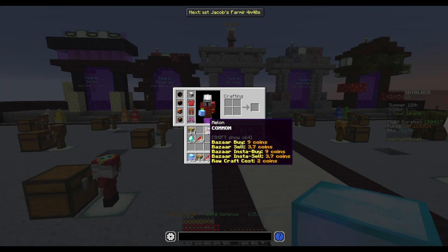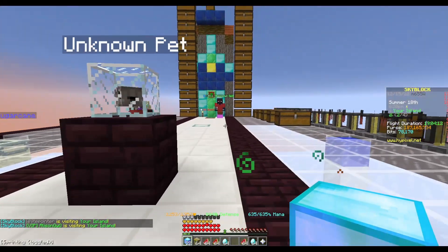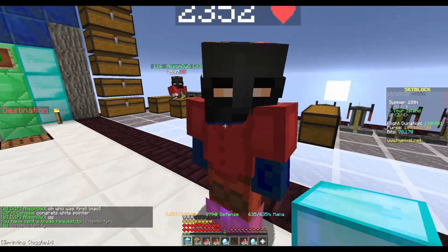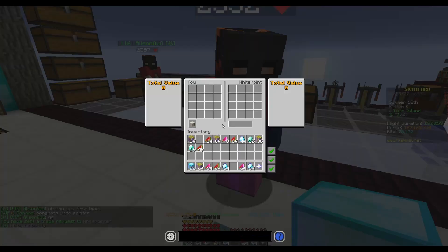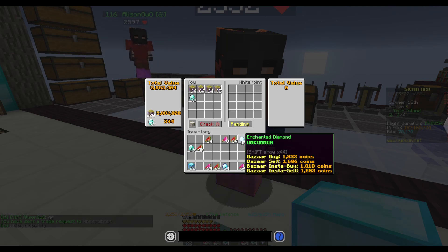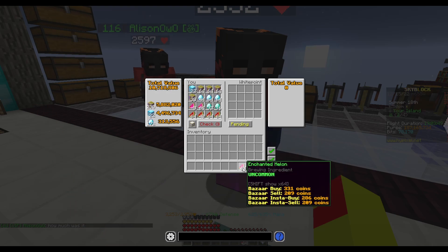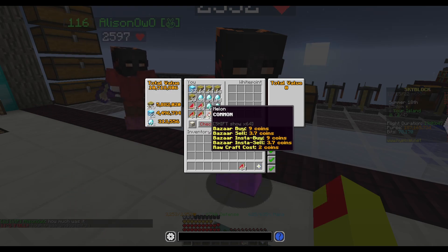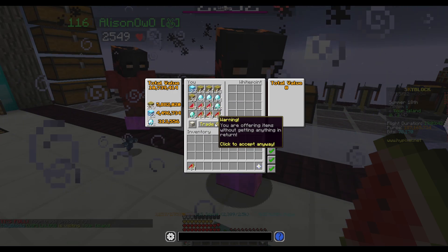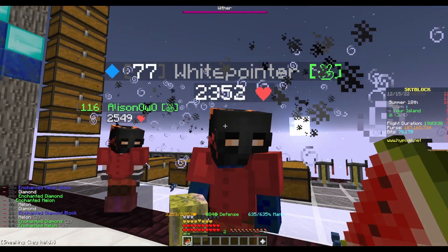I'm not even quite sure how much this is worth. Each of these stacks — oh hey, that was fast! Oh, white pointer, where is he? He was first. Alright, here we go. Let's see how much it actually all costs. Take out a stack of melon and there we go — that's 10.7 million. There you go. Congratulations, white pointer.